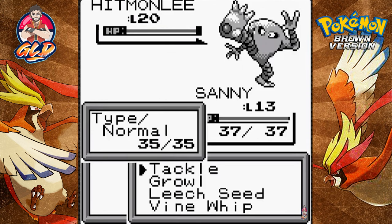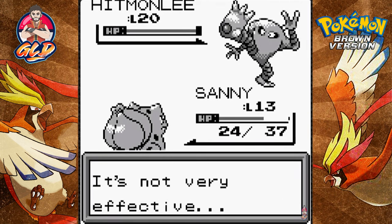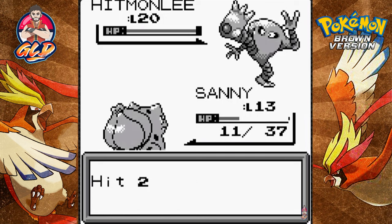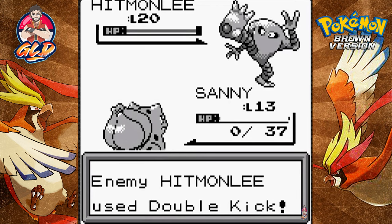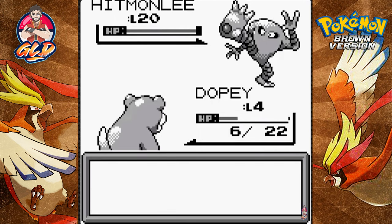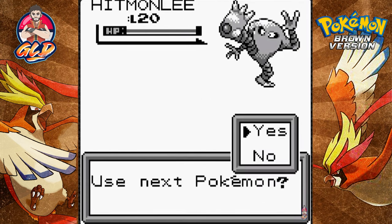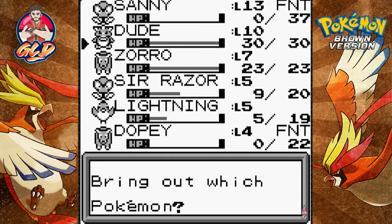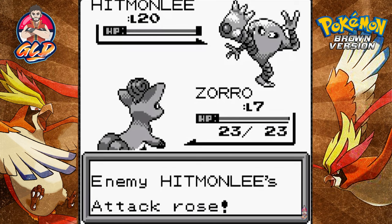I'm going to capture this Hitmonlee — level 20! Let's Leech Seed it. It's powerful and mighty, and thankfully we'll get some HP out of it. Here comes a Double Kick — we're getting destroyed. There's no way I can hold this. It's going with Meditate — holy crap.